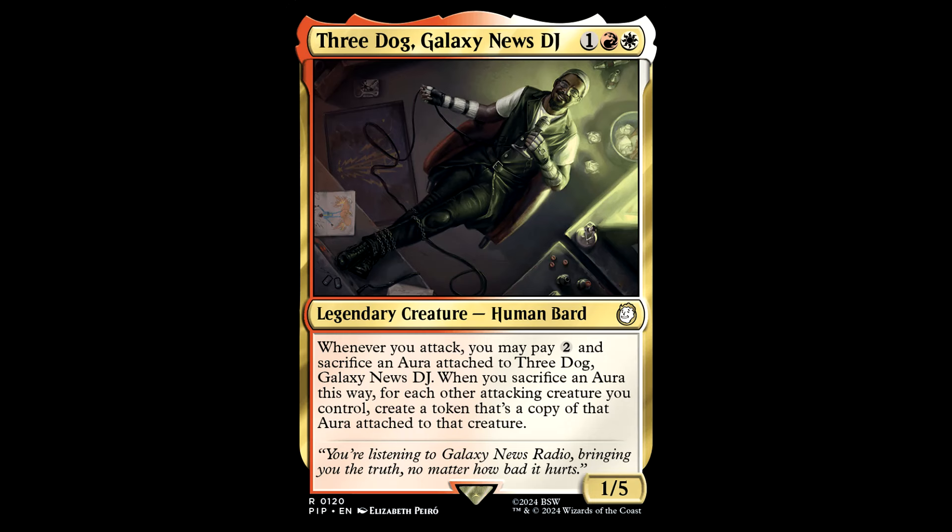3-Dog, the Wasteland DJ — one red and a white for a legendary creature Human Bard, it's a 1/5. Whenever you attack, you may pay 2 and sacrifice an aura attached to this creature. When you sacrifice an aura this way, for each other attacking creature you control, create a token that's a copy of that aura attached to that creature. The art has a weird perspective — I had to really look at it to see the character was in a chair. Anyways, this is clunky but interesting, especially with enchantment payoffs or auras that draw cards when they enter the battlefield.